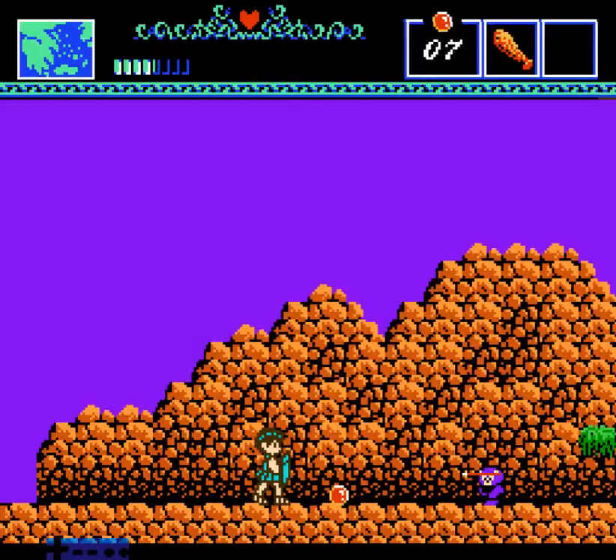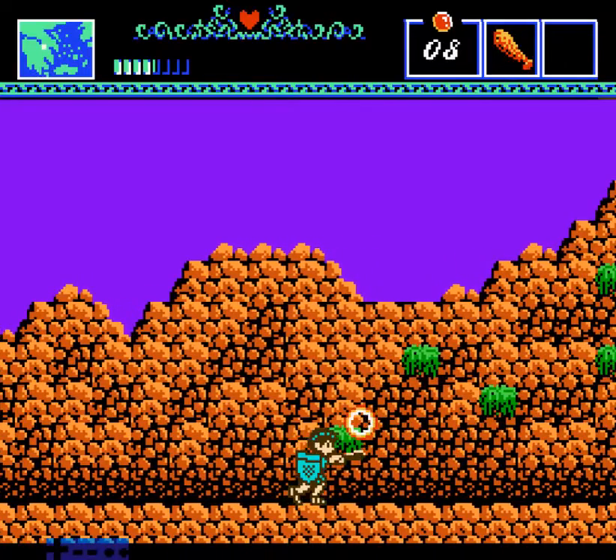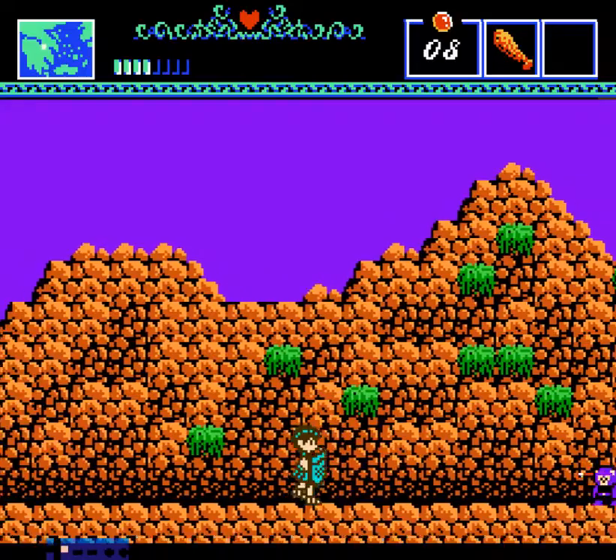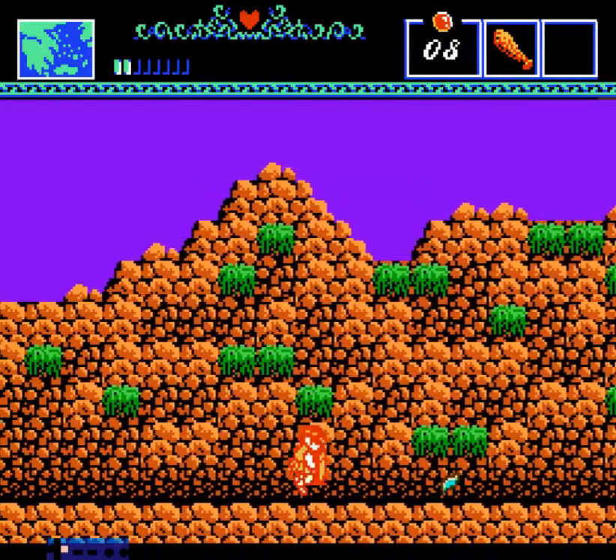There's a new enemy here — half goat, half man — must be the satyr. The bear throws his spear when you get too close to him, but if you try to jump over it, he'll just stand there and you'll land on him and take damage.